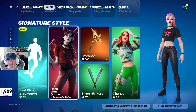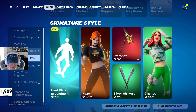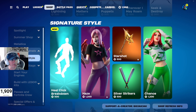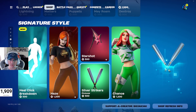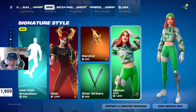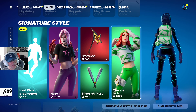We've got the Hayes Outfit back in the shop as well. She hasn't been in the shop for 62 days, so a couple of months. We've got the Star Shop Pickaxe at 500 V-Bucks, the Silver Strikers Pickaxe at 500 V-Bucks, and Chance at 1,200 V-Bucks — I think she's been in the shop recently, at least around St. Patrick's Day.